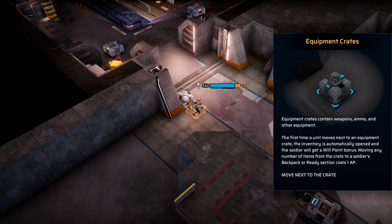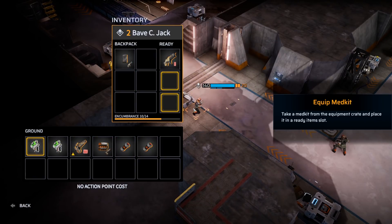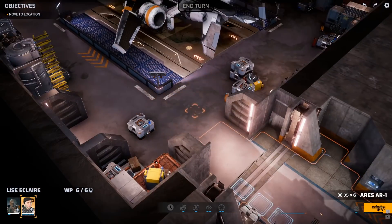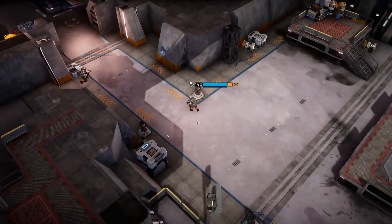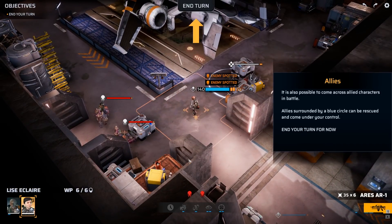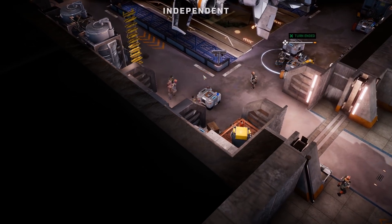That's another great name. Equip medkit — take a medkit from the equipment crate and put it in your ready slot. That's rad. And a grenade. I was not expecting a loot system in this game. It's also possible to come across allied characters in battle — allies surrounded by a blue circle can be rescued and come under your control. End your turn for now. Why? This is a terrible idea.